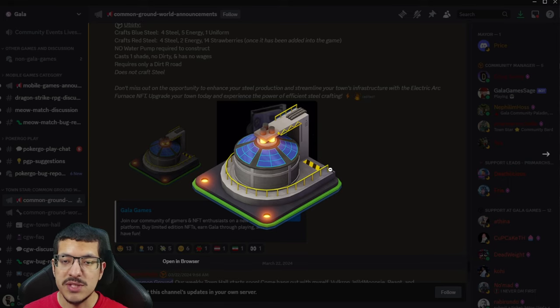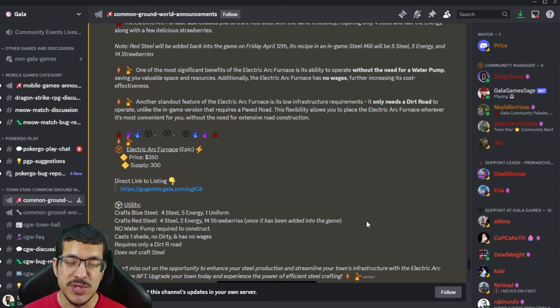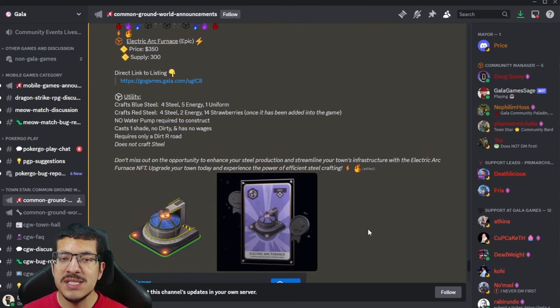The NFT looks really cool, but for utility I think it will only help in very specific situations — it's very meta-specific. There haven't been many competitions that were only blue steel. Lately there's just not enough use for blue steel, and red steel was only ever made once and will come back one more time. So if you get this NFT, you can use it in this competition and the red steel competition, but I'm not sure how often you'd use it after that. It provides good utility in the competitions where you actually use it, but overall it's not an NFT you'll be using most of the time.